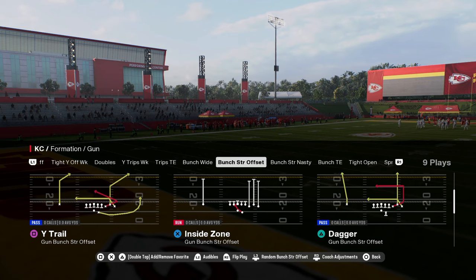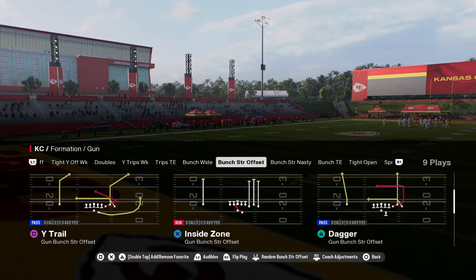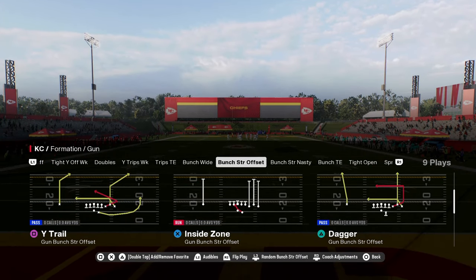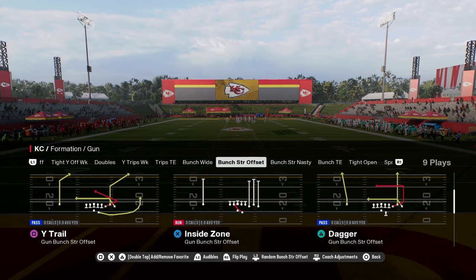It is a glitch. Basically, what's going to happen is we're going to provide certain routes with speed boosts off of the line of scrimmage. The routes that you need are routes that can cut — things like corner routes, post routes, in routes, out routes. Those are the kind of routes we're looking for.